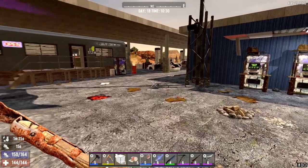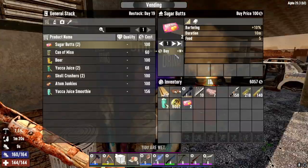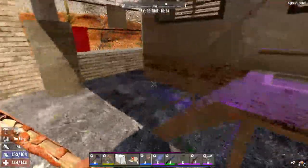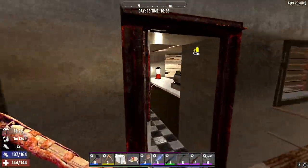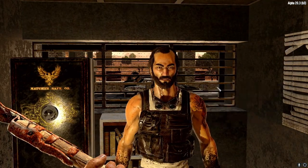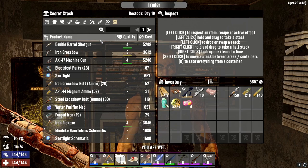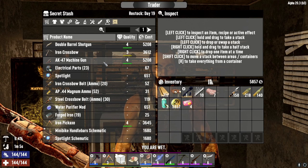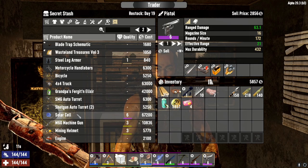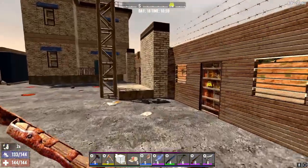Alright, we've got about a minute 30 left. More sugar butts — let's try those. Trader Bob. Alright, level 4 AK — not bad, not bad. Just not seeing anything of great value here. Yeah, that was kind of a bust.